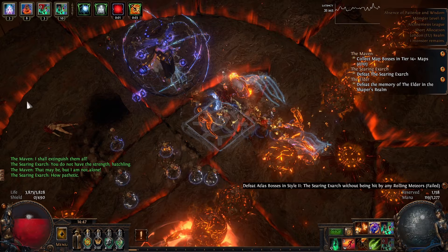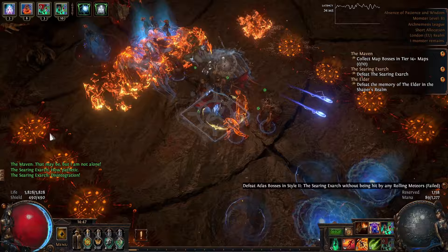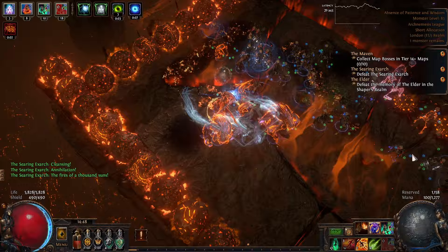Between these meteor rounds, he will continue with all of the skills that he used in the previous rounds. At this point you've now seen all of his mechanics, so we can skip towards the end of the fight and just watch the end of it. Once you kill him, you'll unlock both a favoured map slot and, if it's your first kill, the Omniscient Voidstone.